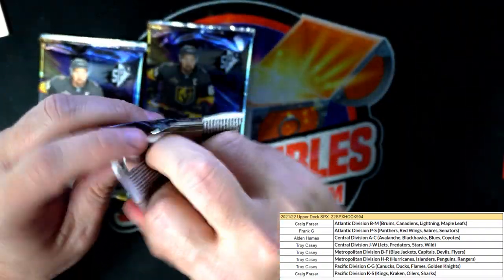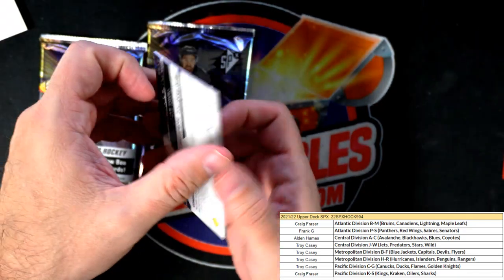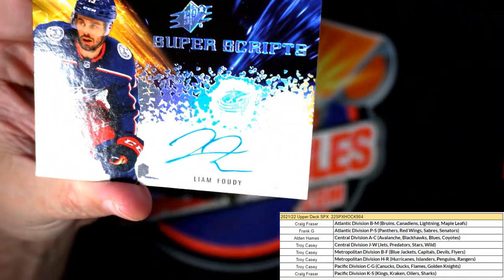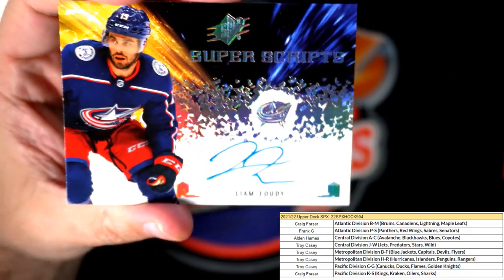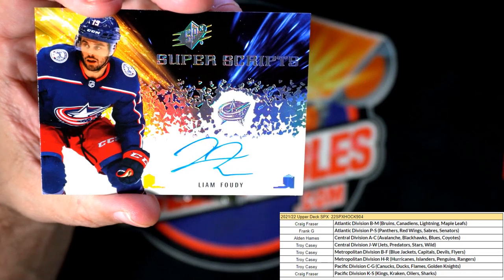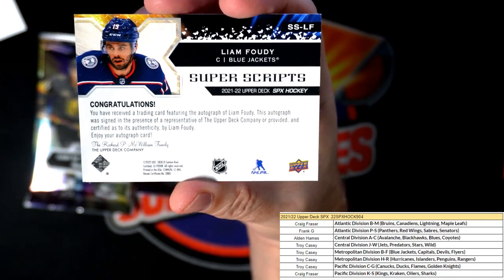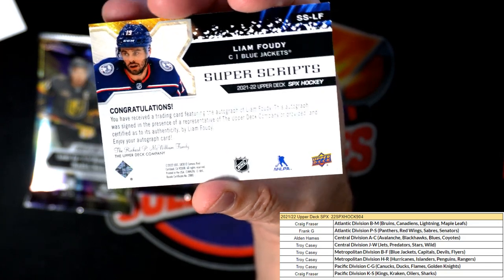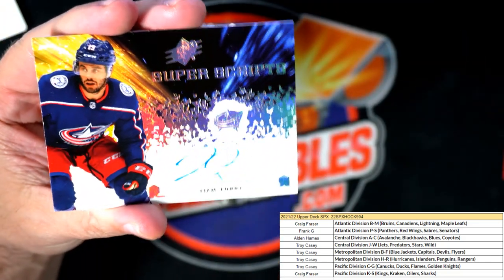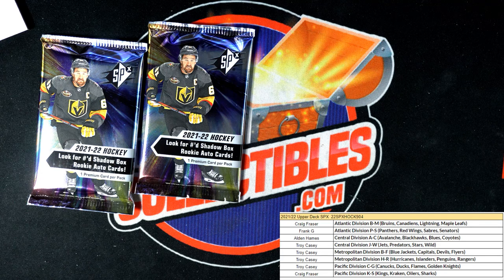Next up for Frank G — we're going to have the dummy card at the bottom, so we're going to get rid of this. And our card — oh look at this beautiful Super Scripts autograph card! This is Liam Foudy for the Blue Jackets. Wow, look at that, that's nasty! Columbus Blue Jackets — that one's going out to Troy C, the metropolitan division B through F. Troy C with a nice Blue Jackets card there.